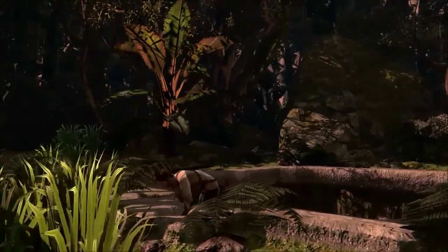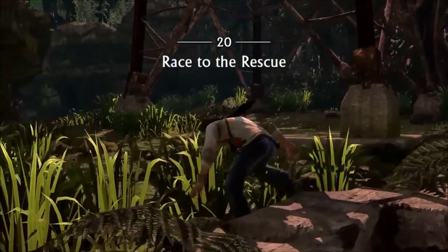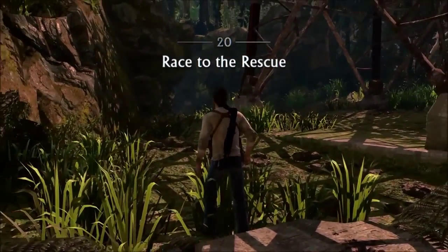Hi everyone and welcome to Uncharted Collection, Drake's Fortune, Brutal Difficulty Walkthrough. This is Chapter 20, Race to the Rescue.